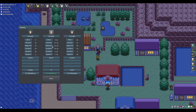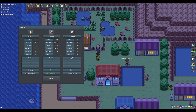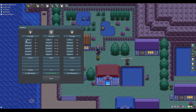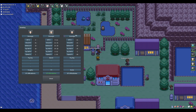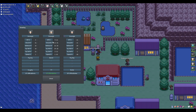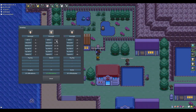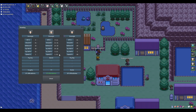You can see all the IVs it could come out with based on the parents: HP, attack, defense, special attack, special defense, and speed. For example, this male Smurgle has an HP IV of 4 and this female Smurgle has an IV of 21, so the baby will come out with between 4 and 21 IVs for HP — and that happens for every IV stat.